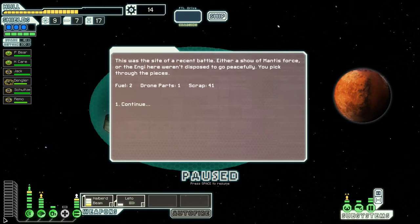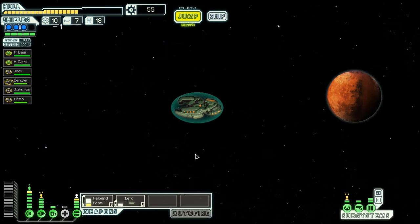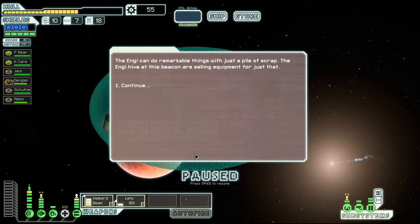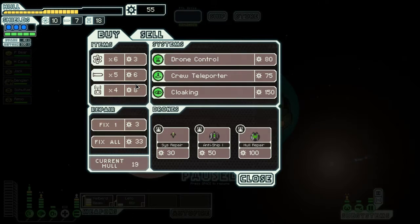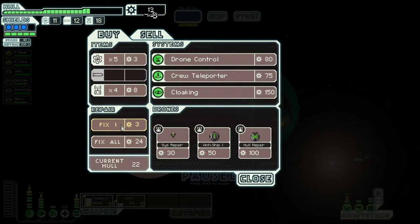Alright, so we have three bars of shield — that's pretty good. And we just got more scrap for free, as well as fuel. So we're actually going to want to repair, so let's just go down to this store. We're going to repair and buy some missiles and some fuel. As I recall, we had a pretty tough battle, which involved me using a lot of missiles, so I'm going to buy some more.